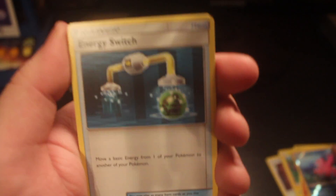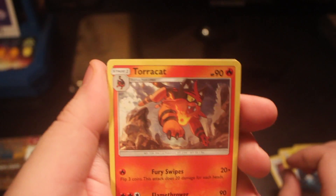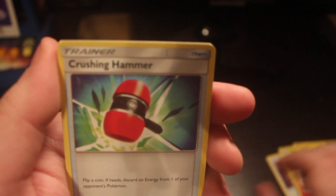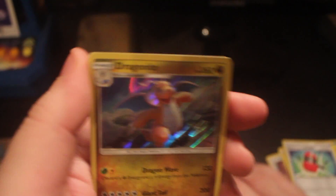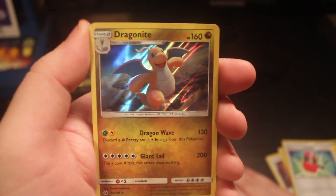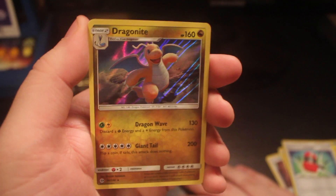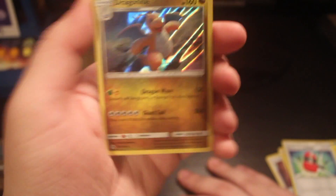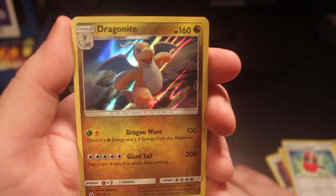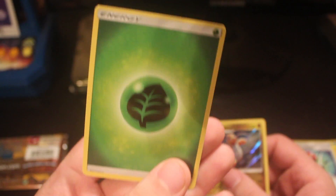The next card is an Energy Switch, followed by a Torracat. Then we have a Crushing Hammer. And ooh, that's really nice actually — our rare for this pack is a Dragonite, a Holo Dragonite. Pretty nice holo on there as well. Really like that pattern. Really happy with that pull — it's a pretty nice card. And then we also have a Leaf Energy.